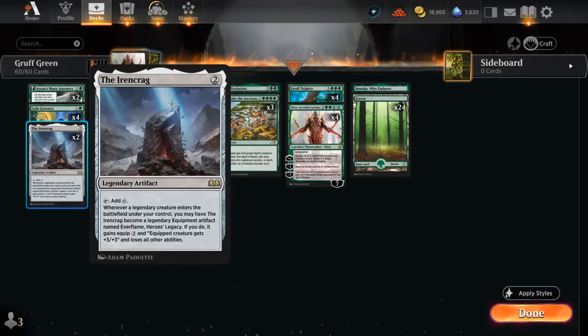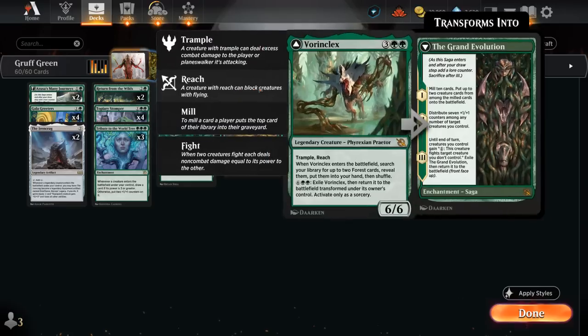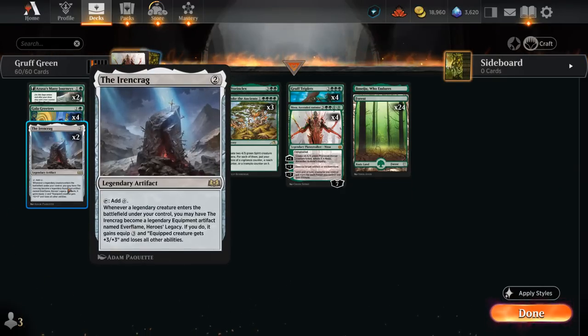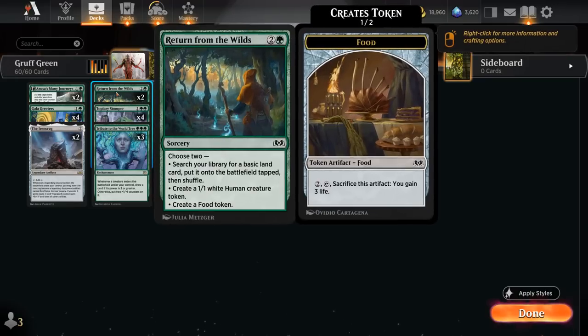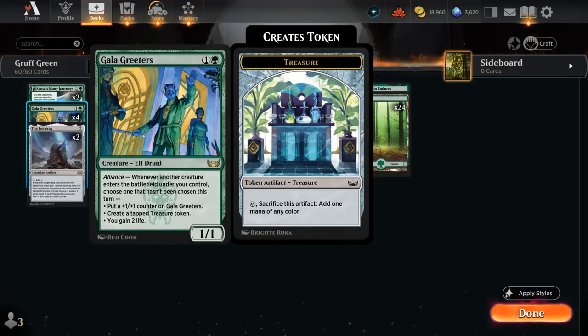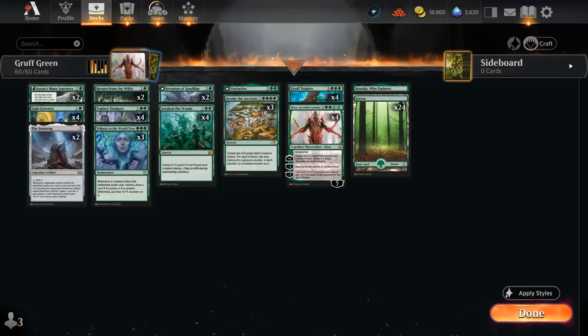We have two copies of the Ironcrag — an excellent way to ramp, as it's not a creature that's easily removed by the opponent. But it is legendary, so I'm only playing two copies since we only have the one legendary creature to transform it into an equipment; if we draw the second one we'll be pretty sad. Then we've got two copies of Return from the Wilds, which can find a forest as well as create a human token, which can then trigger Gala Greeters to make an extra treasure, so these can curve quite nicely into each other.